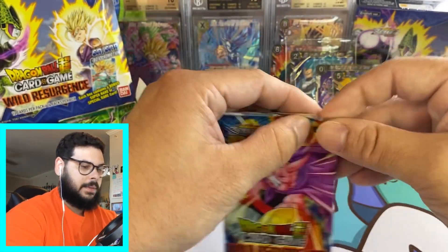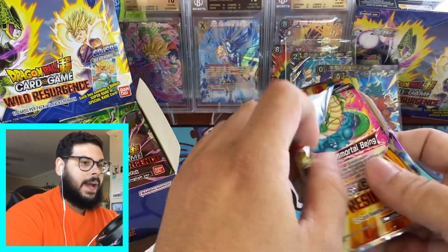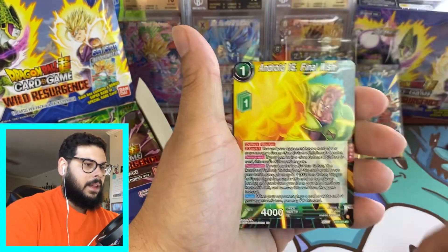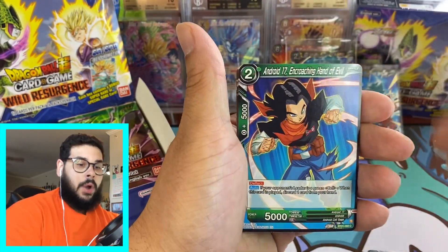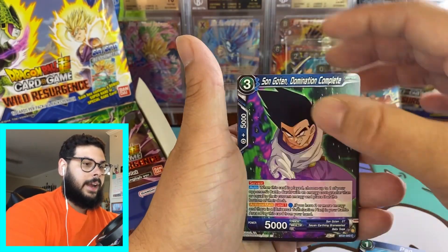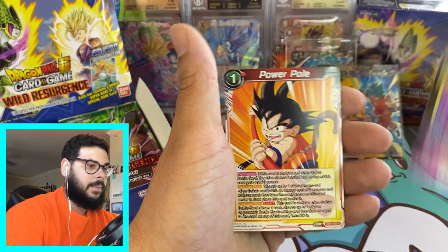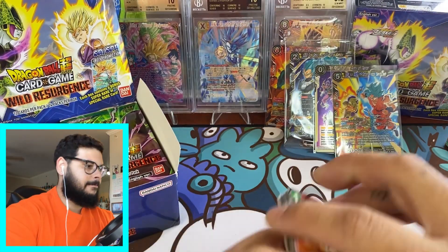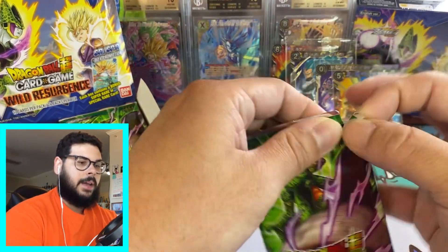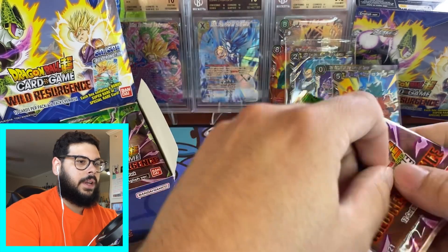Going back to the booster box. So far those two premium packs gave us two SRs — pretty good. Obviously you guys know the premium packs usually have one hit guaranteed. Vegeta Trial Run, Tagoma, and Power Pole. We're almost done with this left side, but no special rare yet.